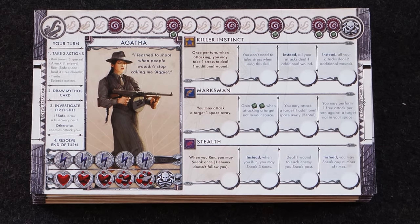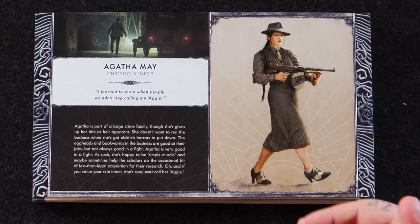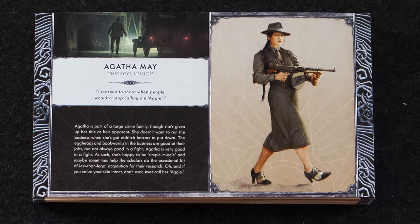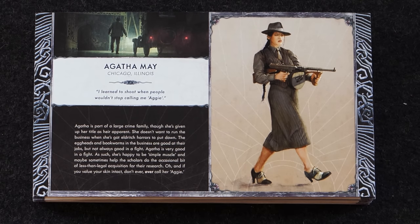Her quote: 'I learned to shoot when people wouldn't stop calling me Aggie.' Agatha is part of a large criminal family, though she gave up her title as heir apparent — she doesn't want to run the business when she's got eldritch horrors to put down. The eggheads and bookworms are good at their jobs but not always good in a fight. Agatha is very good in a fight. She's happy to be simple muscle and maybe help scholars do the occasional bit of less-than-legal acquisition for their research. And if you value your skin intact, don't ever call her Aggie.